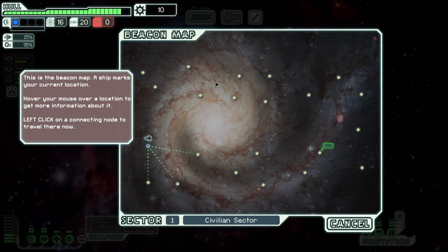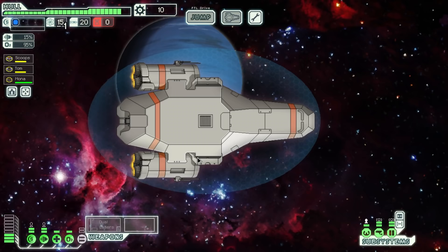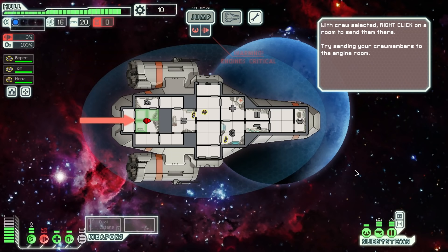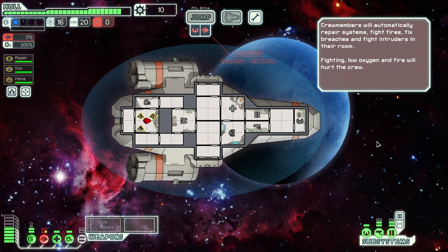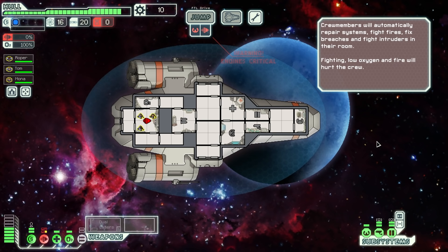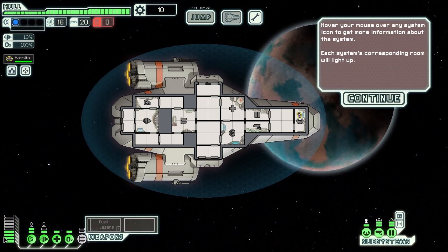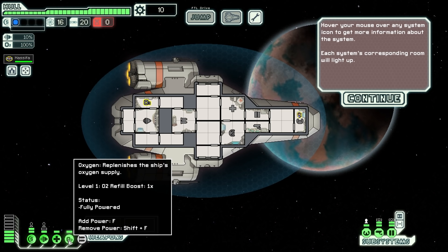It's a game that respects your intelligence and expects that you will pay attention to the on-screen prompts. And perhaps that's why developer Subset Games thought it would be absolutely fine to leave it so that even during the tutorial, every system on the ship could be tinkered with. Because why would you, a responsible first-time space captain, go randomly clicking all these buttons when you have no idea what they do yet? For instance, the game offers no encouragement or good reason to click this button, which looks like it turns off all the oxygen in the ship.